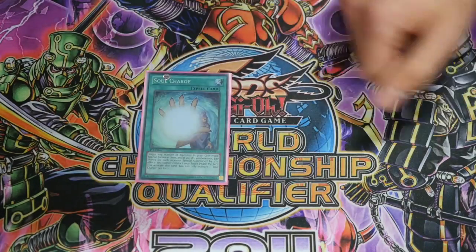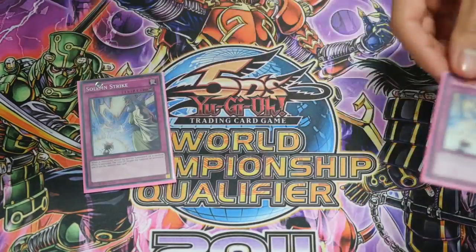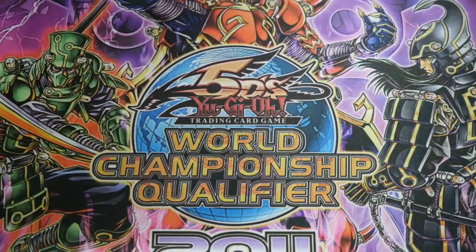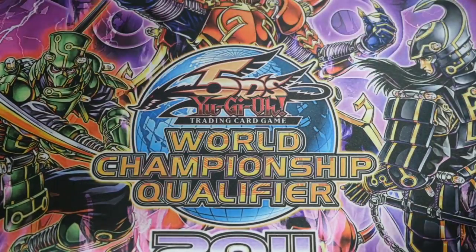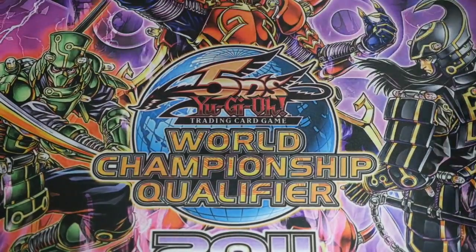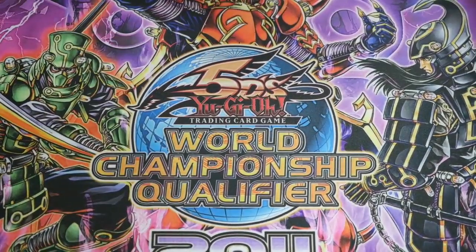The last spell I run is Soul Charge. Moving on to the traps: playing three copies of Solemn Strike — pretty standard — one Solemn Warning, one Counter Trap Magatama, and Double-Edged Sword Technique. So that's the main deck — it's 40 cards.